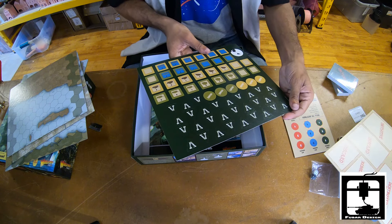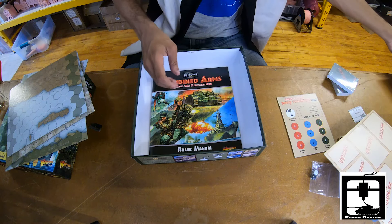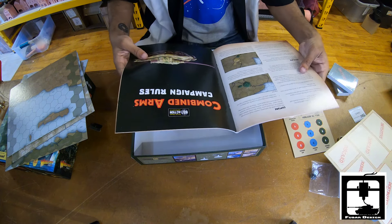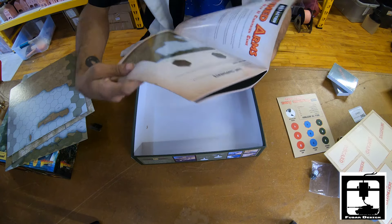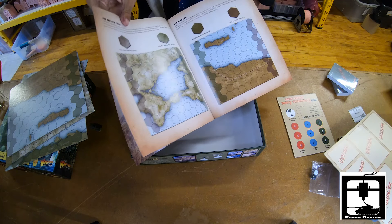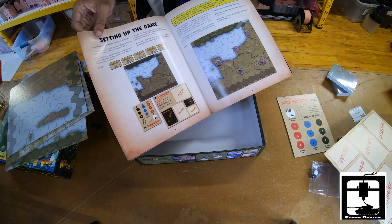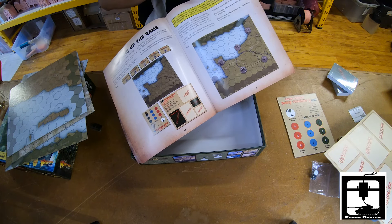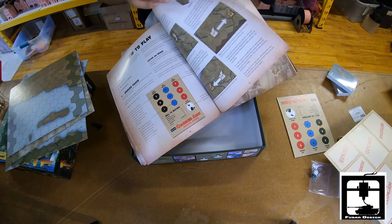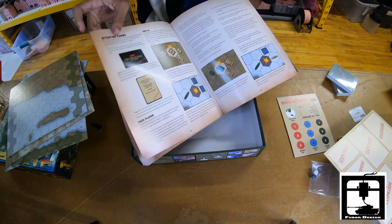Then of course we have the rulebook and some of the little tokens — these are all the same on both sides. Flipping through the rulebook quickly, it tells you how everything works. Each one of those little tokens takes up a full tile and shows you how to use it with all of the other game systems.